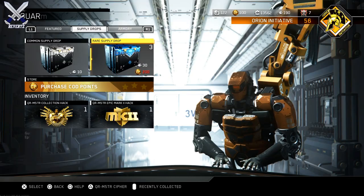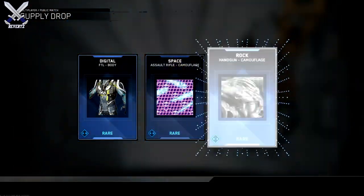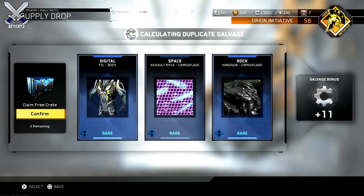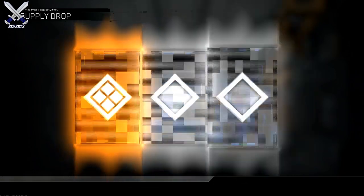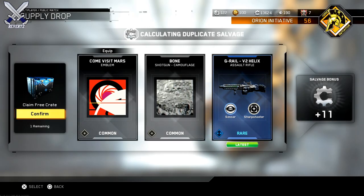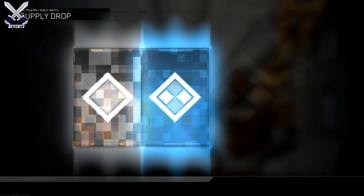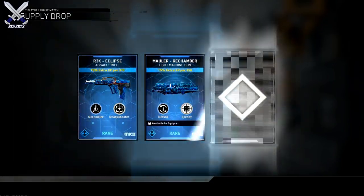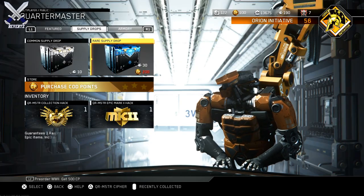I do get some pretty good stuff here. I was really upset though because I got the Yokai and I already have the mark 2 variant of that, so that doesn't really help me out. But I end up getting a lot of mark 2 weapons in my rare supply drops and also in my mark 2 hack. Honestly the best weapons I got were the G-Rail variant and the Stallion variant — a legendary variant for the G-Rail and an epic variant for the Stallion, which is pretty cool.